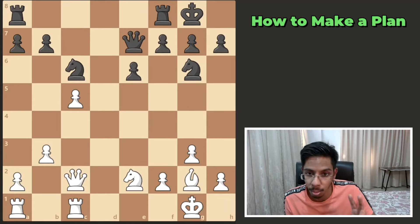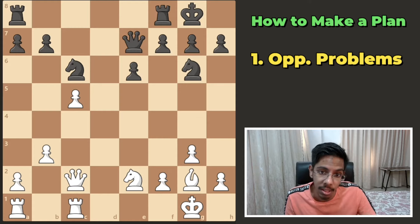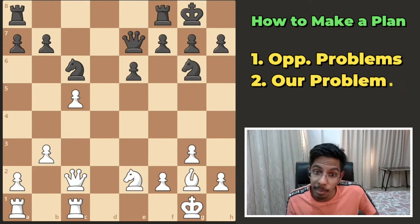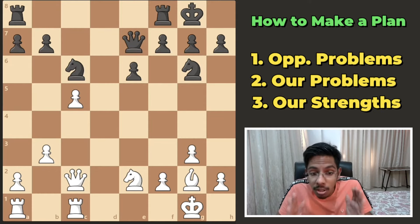So far, we have looked at two rules. Rule number one: what problem does my opponent have? Rule number two: what problems do we have? And now, time for rule number three: use your strengths.